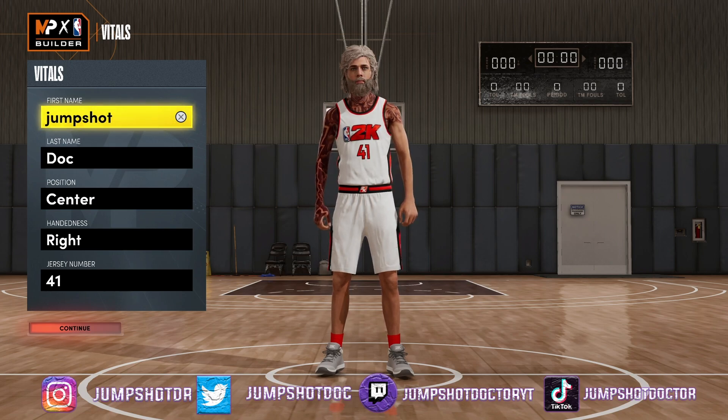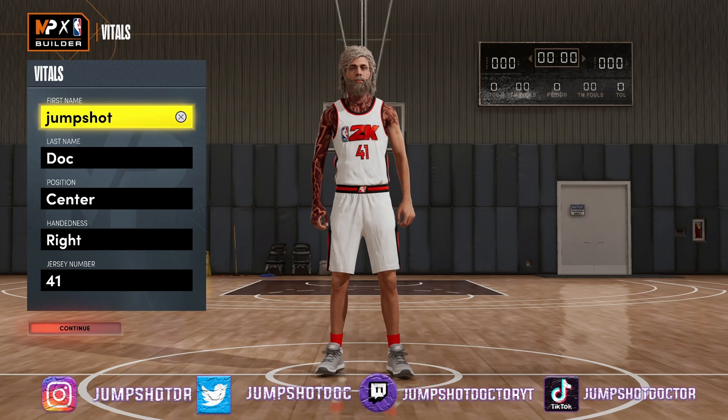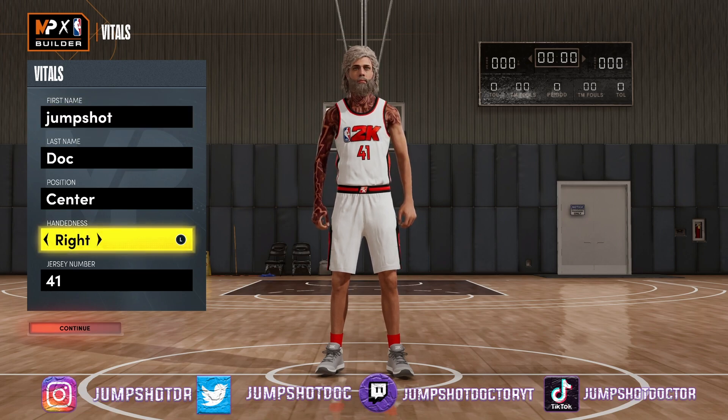I'm not gonna say this is the best center build in the game, but considering it has 100 badges and I didn't sacrifice anything — like there's no missing stamina — it's actually kind of ridiculous. Y'all drop a like, drop a sub and let's get the 5K subs. I know Dirk was a power forward, but I put him at center just because I feel like 2K rewards the center position more than the power forward. Let's go center.